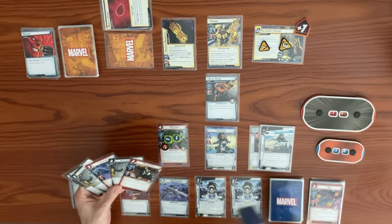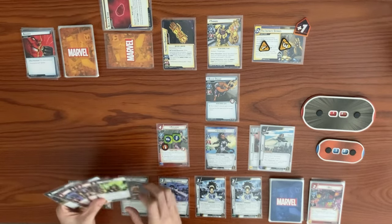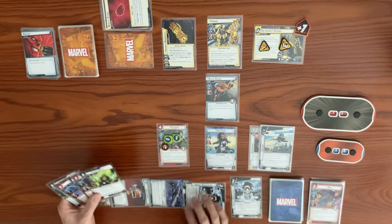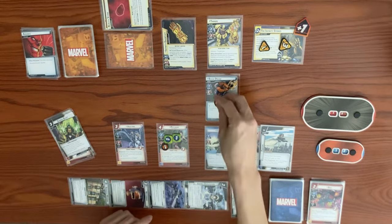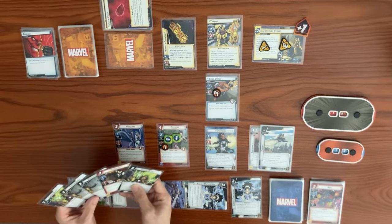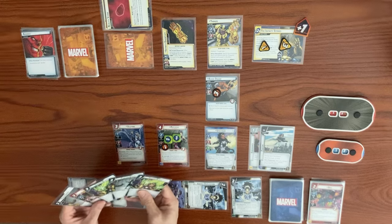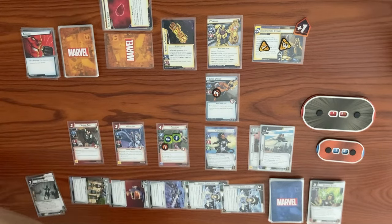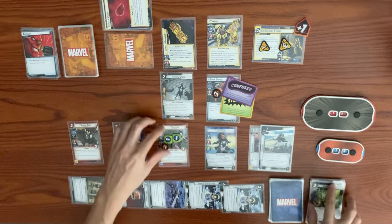Back to our turn: exhaust Mansion to draw. We got two Gamma Blasts. We use Heli Carrier to reduce cost of next ally by one, Queen Carrier and Energy Duplication to generate an energy resource, playing Valkyrie. When she enters play, deal two damage to a minion — three if you paid with an energy resource, which we did — three damage on Black Dwarf. We play Spider-Girl; when she enters play, stun and confuse that minion. We stun and confuse Black Dwarf. We then play Photon Speed, already in Photon form — clear threat from the main scheme.